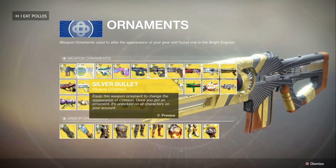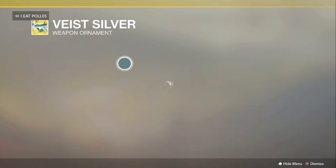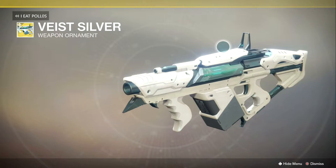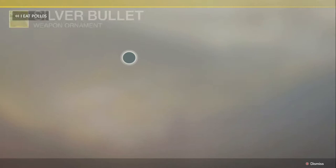The three new weapons added this DLC are the Prometheus Lens, the Crimson, and the Colony. The Colony — the ornament is called Silver Vice or something — looks so sexy. What it does is shoot a little nanite that jumps out of the weapon, follows your enemy, and blows up, killing them instantly. It's probably a heavy weapon. The Crimson looks so dope — it has a little knife at the end, like you could stab people with it. The ornament is beautiful.